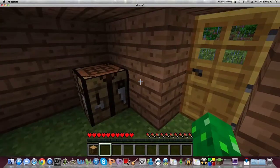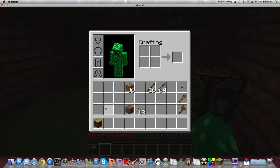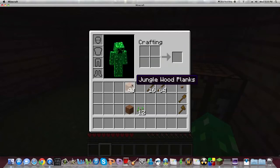Once you have a house made — or actually, let me say this first. Once you have a few pieces of wood, you will open your inventory, put it in here, and then shift-click. If you have like five pieces or something, one log equals four wood planks.